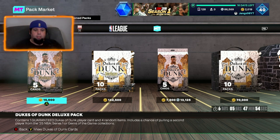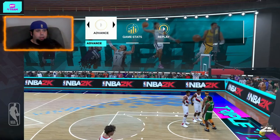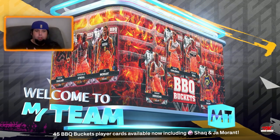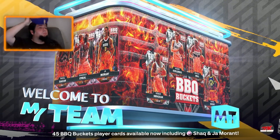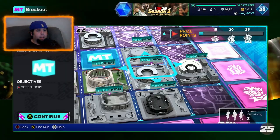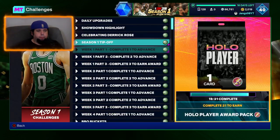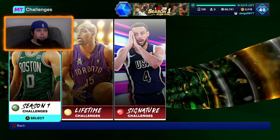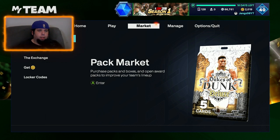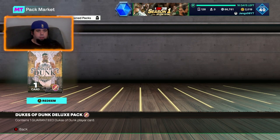I'm going to time myself and let you know how long it takes when we come back to the second part of the video. So we've finished the first three challenges — I believe that should give us a pack. It was just get one dunk with a gold, two dunks with an emerald, and three dunks with a sapphire. We did that straight up on the triple threat board for breakout. Going down to Dukes of Dunk, it says we've done three, which should be enough for a pack. We needed to do this to get an original owner card to continue the challenges. So if we go to our unopened packs — there it is — Dukes of Dunk Deluxe Pack.